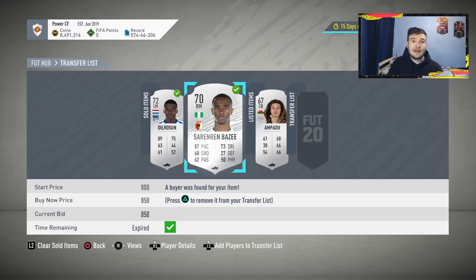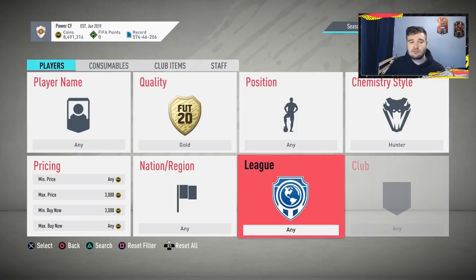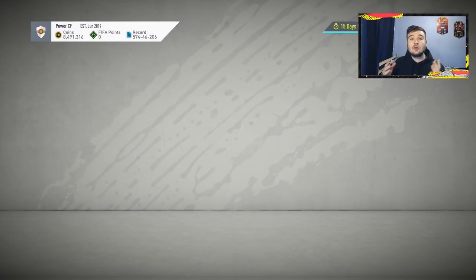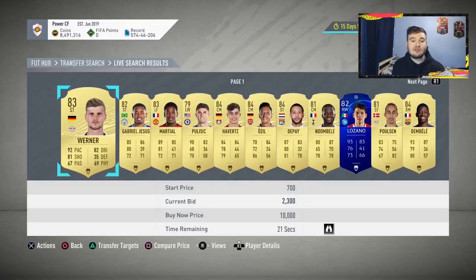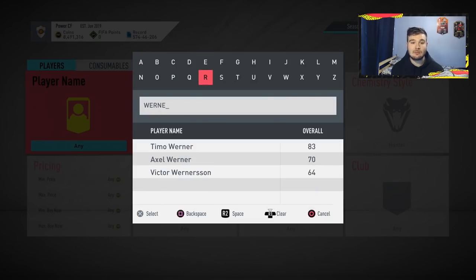Once you've made around 20,000 coins, you want to move on to the Gold Hunter and Shadow method to accelerate coin growth. For Gold Hunter, set maximum price 3,000 coins and minimum buy-it-now 3,000 coins. If you're not having success, adjust to 4,000 or 5,000 on each. Ideally do this method after 6 PM because there are more cards on the market. We've got Warner, Jesus, and Marshall here — let's check how much they go for in a Hunter.